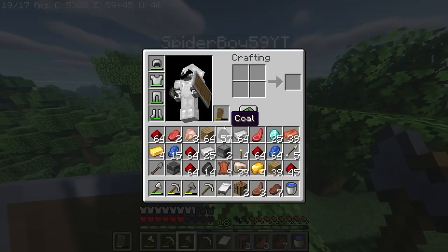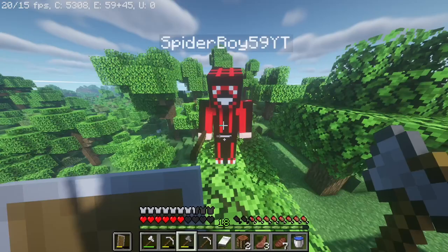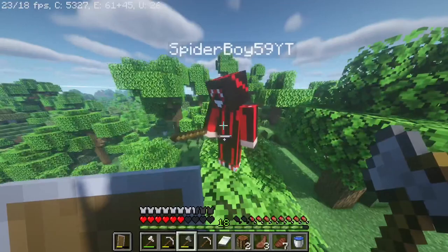While off camera, we did a little bit of mining — got 25 diamonds, a lot of iron, a lot of redstone, gold, lapis, everything. Spider died and lost a lot of stuff, so he doesn't have armor or anything.